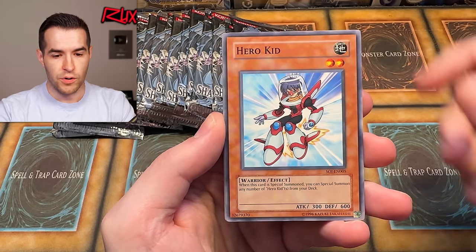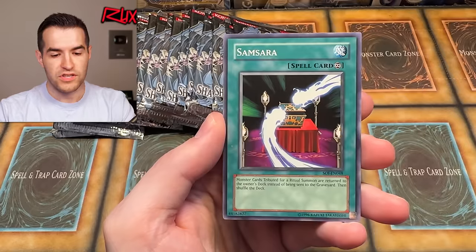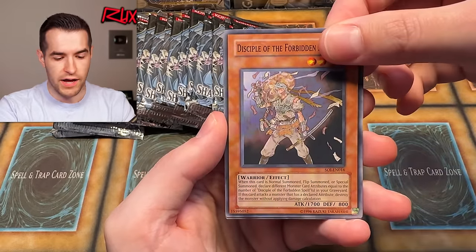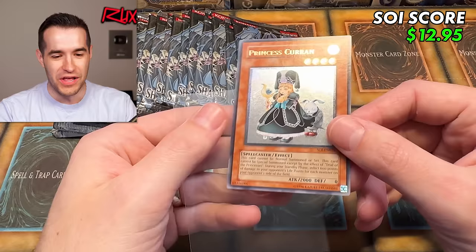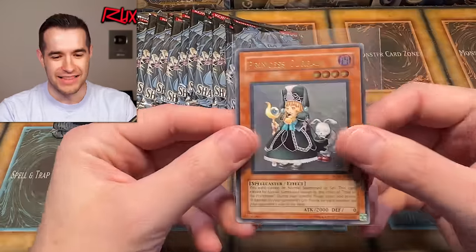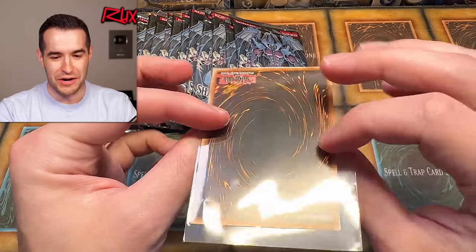In the first pack we have Miracle Kids, Hero Kid, Trial of the Princesses, Magnet Circle Level 2, Ancient Gear, The Samsara, Disciple of Forbidden Spell, and — oh! — an Ultimate Rare Princess Koran! First pack of Legacy Week GX and we are pulling an Ultimate Rare. That's how you kick off Legacy Week right there. Ultimate Rare Princess Koran. That is beautiful. You could not be mad about an Ultimate Rare right off the bat.